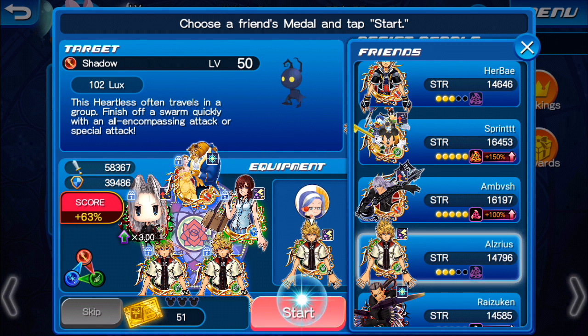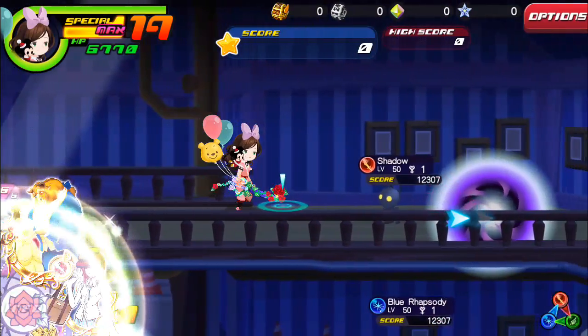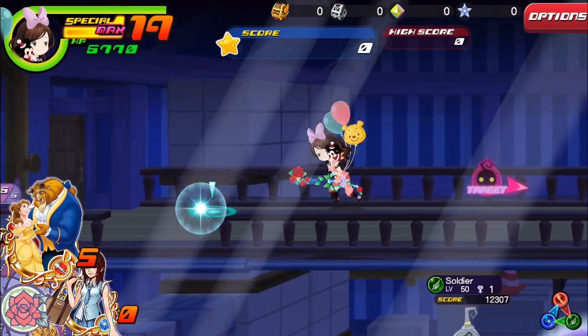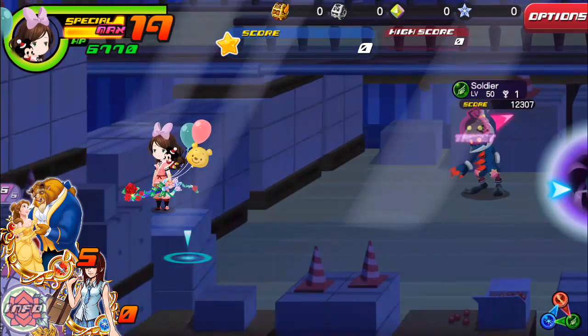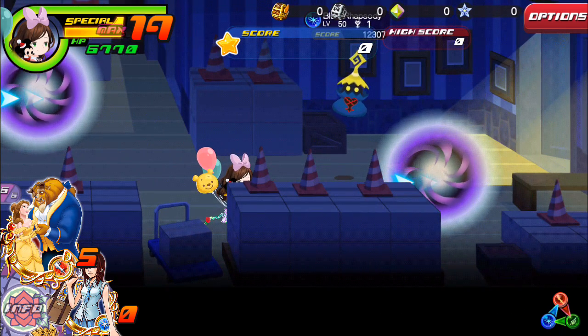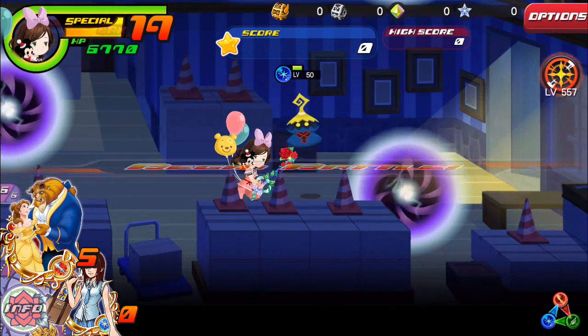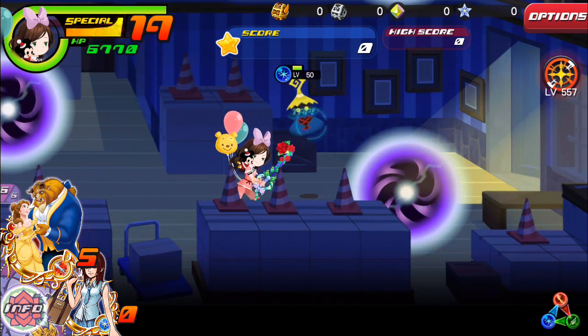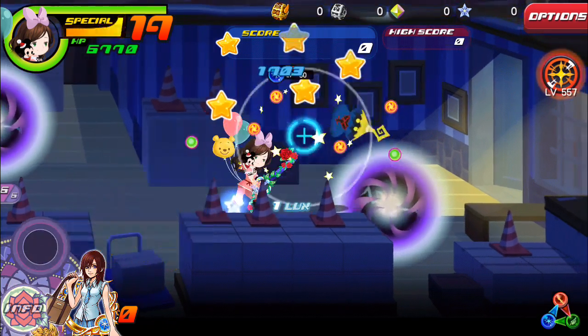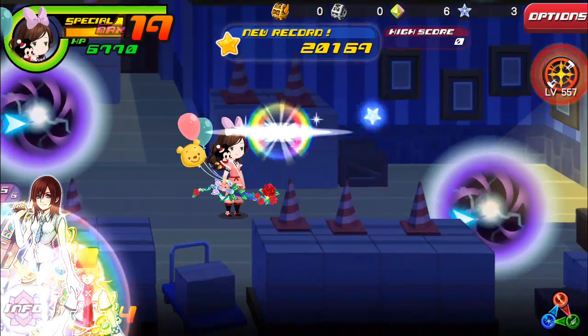So I'm just going to go in here with my two illustrated Roxas metals and a friend illustrated Roxas metal, and we're going to see what happens. It looks like you can choose your path, and in this scenario I'm definitely choosing magic. It's actually been a while since we've had one of these where you can choose your own path, which is really kind of nice.